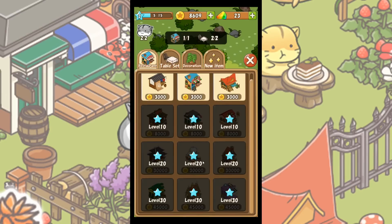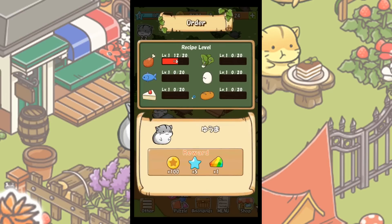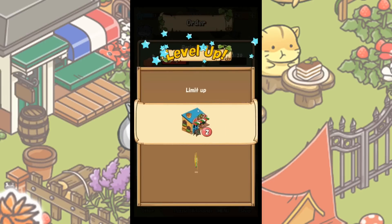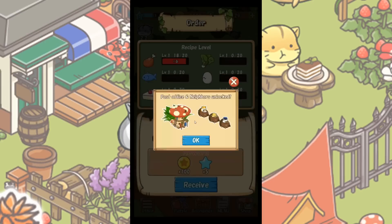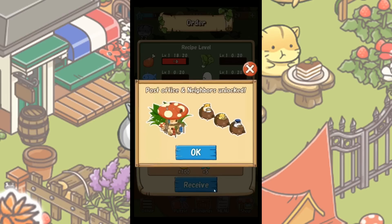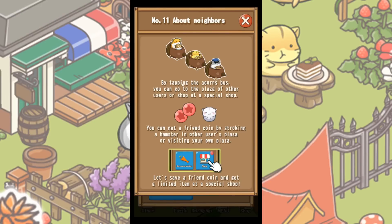It looks like — is that a tea restaurant? Oh my goodness, they're cute! But yeah, it's just fun to try out some new things. Oh, there we have some happy hamsters — look at that! We get a lot of rewards for these guys. We leveled up! Oh yay, and now we can have two Italian restaurants — and there's a post office and neighbors. Look at them — we have a post office and an adorable little bus made out of acorns! About neighbors: by tapping the acorn bus you can go to the plaza of other users or shop at a special shop. You can get friend coins by visiting other users' plazas and petting their hamsters, or visiting your own plaza. Let's save friend coins and get a limited item at a special shop!